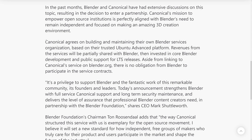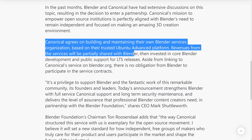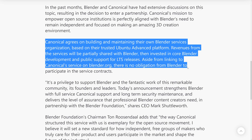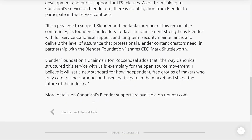Canonical agrees on building and maintaining their own Blender services organization based on their Ubuntu advanced platform. Revenue from the service will be partially shared with Blender, then invested in core Blender development and public support for LTS releases. Aside from linking to Canonical's service on Blender.org, there's no obligation from Blender to participate in the service contract. It's a very nice symbiotic relationship, and definitely worth checking out. If you want to see more about Canonical's Blender support, it's available on Ubuntu.com.